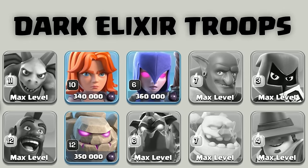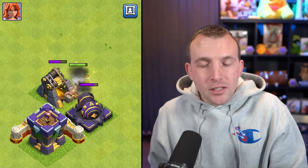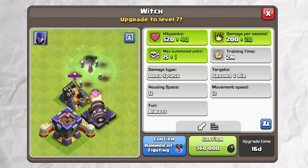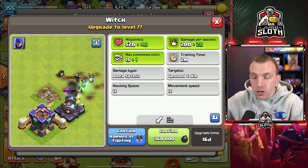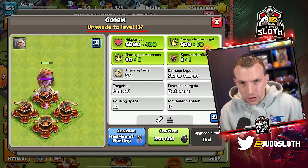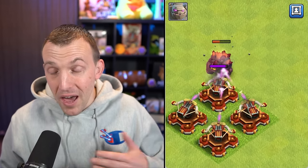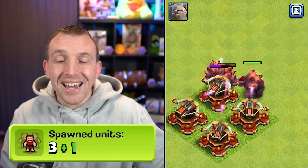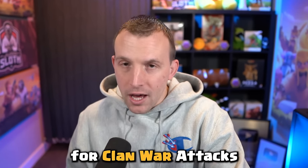Dark Elixir troop-wise, we have the Valkyrie going up to level 11. Much like the PEKKA, probably not going to be one of my first upgrades, although I do think she is better at Town Hall 16. The Witch is always a fun troop to use, so probably will be one that I upgrade after the stronger troops of this level. And finally, the Golem to level 13 — not because it is the best-looking Golem we've had in quite some time, but the Golem is just used so often in tanking for your Barbarian King that it opens up a lot more flexibility for Clan War attacks.